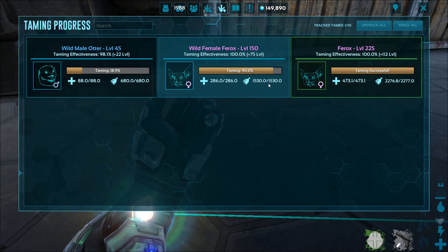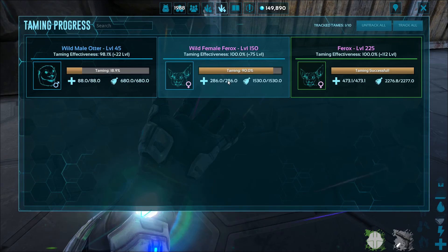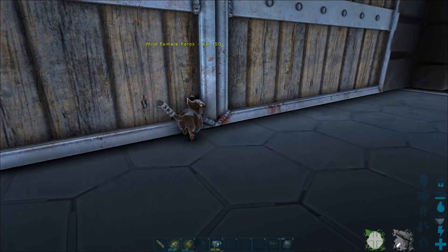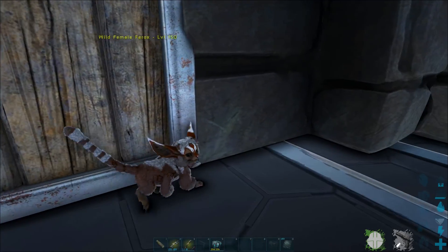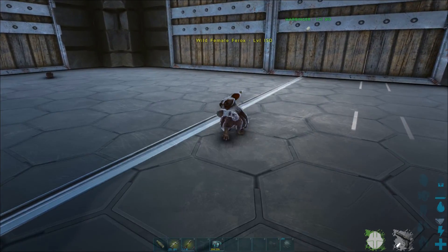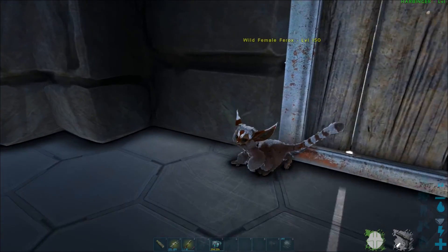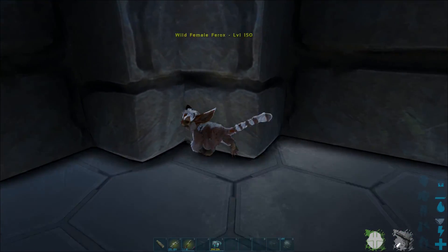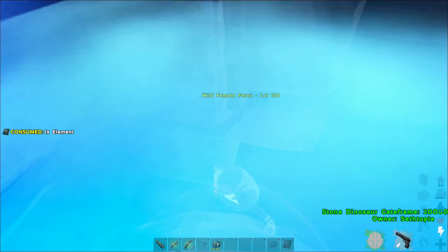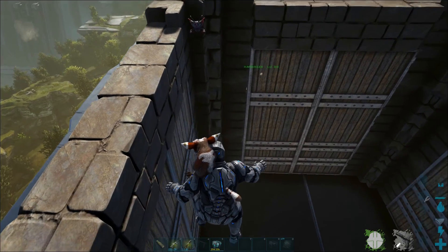I'm still gobsmacked. I did not know this was a thing. Well, I'm going to feed you element — I've got element. So that means we will have two Ferox, and you guys can think of a name for them. They are both female, from what I can tell. We're going to tame both of them — that's it, I made up my mind. They look cute when they're tiny and ferocious when they're big — you can't beat that. That's a win in my book.